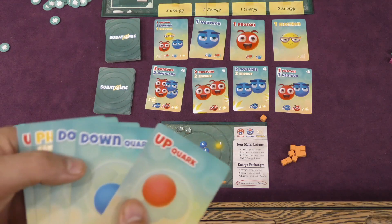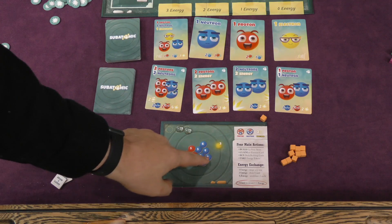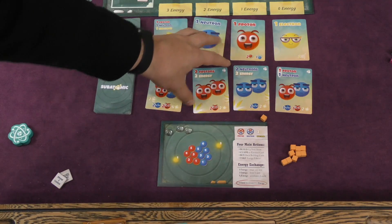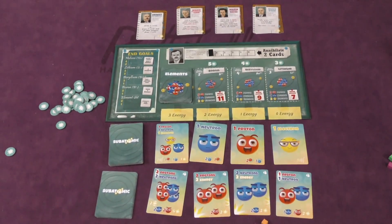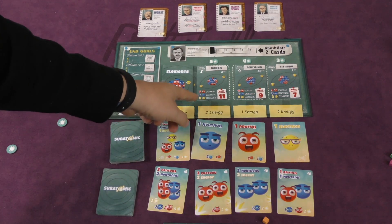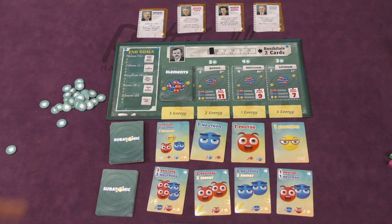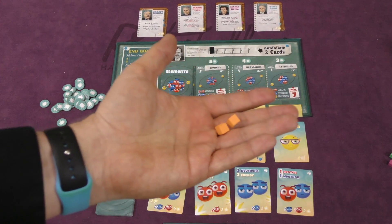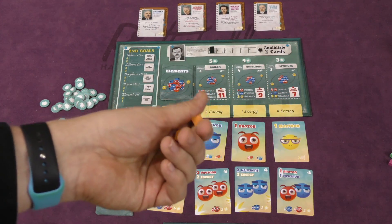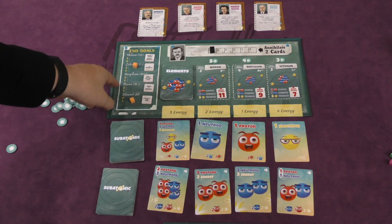You can also just play cards directly to build atoms. If I have this card in my hand, I can play it to give myself 1 neutron. You build up this area because these particle tokens can't be used to buy cards — they're used to build atoms. Boron costs 5 protons, 6 neutrons, and 2 electrons. If I have those, I spend them all and take the Boron card, getting 11 points at the end of the game. I also take 2 of my cubes — each player has 10 — and place them on 2 different bonus goals.